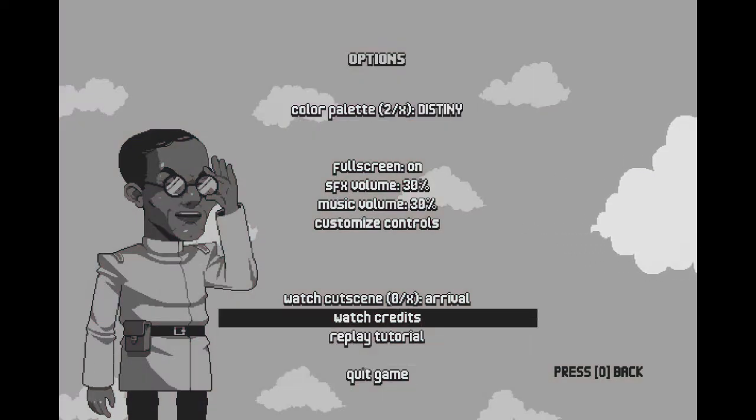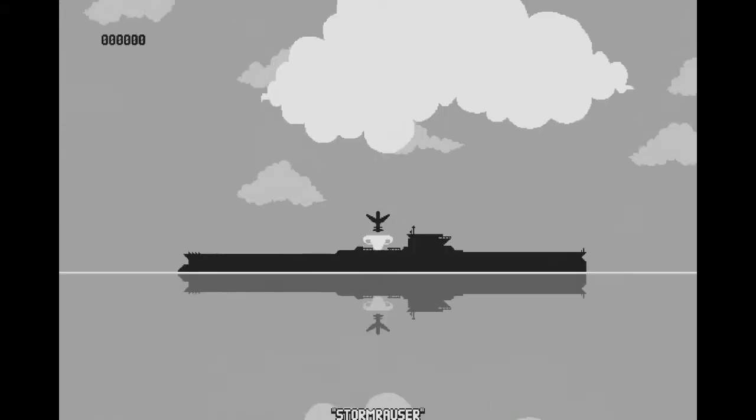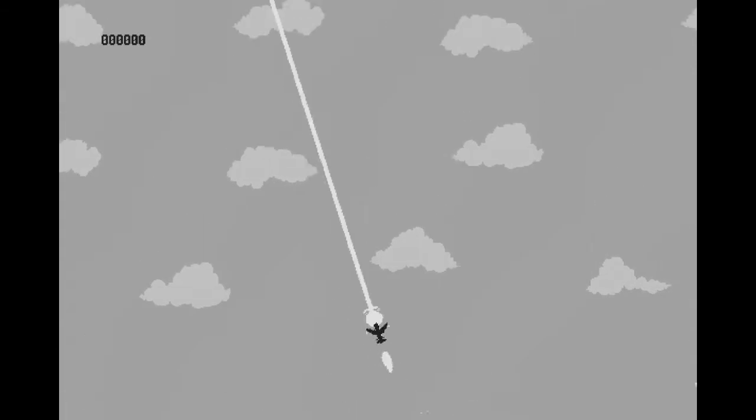Don't quit game — press O. Just kidding, that's zero. And now, yep — you can change color palettes.